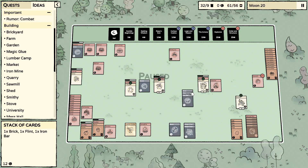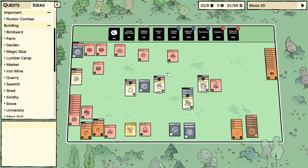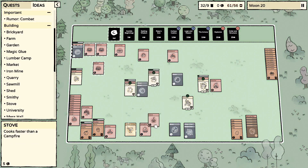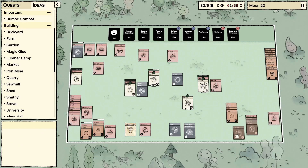Brick, iron bar, and a flint — our builder is ready to go. We've got our sawmill all set. We are getting super close to explosive growth here. We've got another colonist growing up. We've got our stove now.